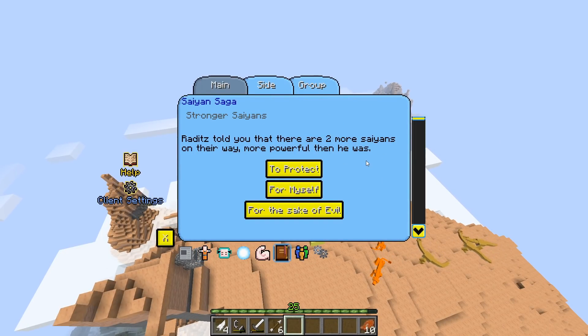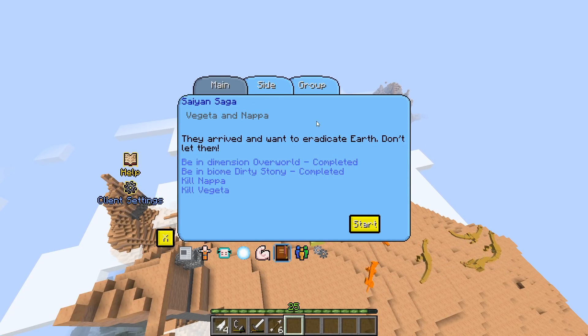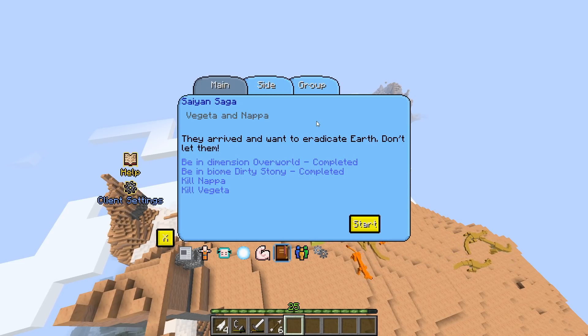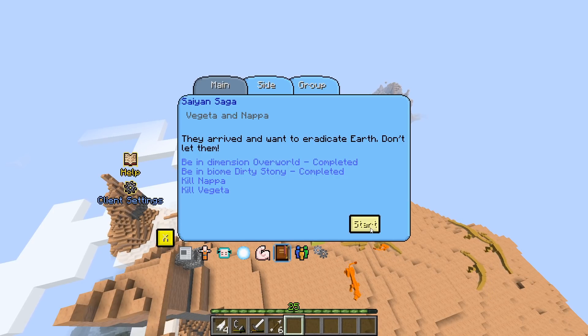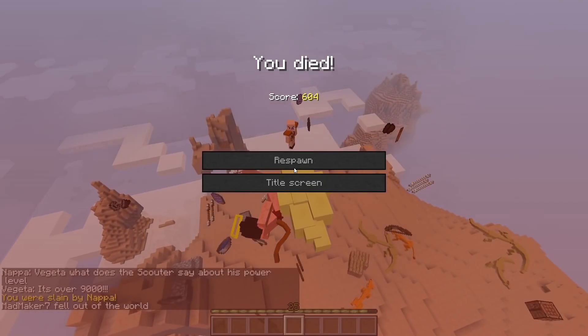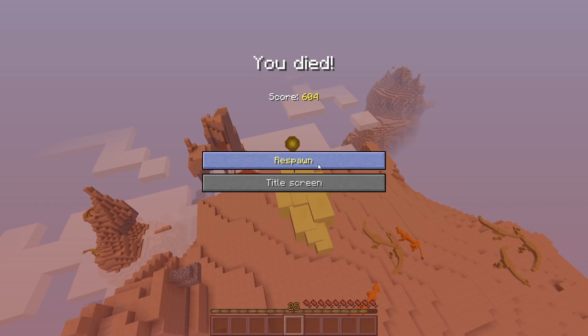Let's open the menu again — saga system. To protect myself for the sake of Earth — let's go Protect and have a look. They have arrived and want to eradicate Earth, don't let them. I need to be in dimension overworld, which I am, and in biome dirty stony, which I am. I need to take out Nappa and I need to take out Vegeta. Personally I don't think with my current statistics I'll be able to beat Nappa and Vegeta, but I didn't think I'd be able to beat Raditz last episode either, so we're going to do it. Okay — no, we're not.